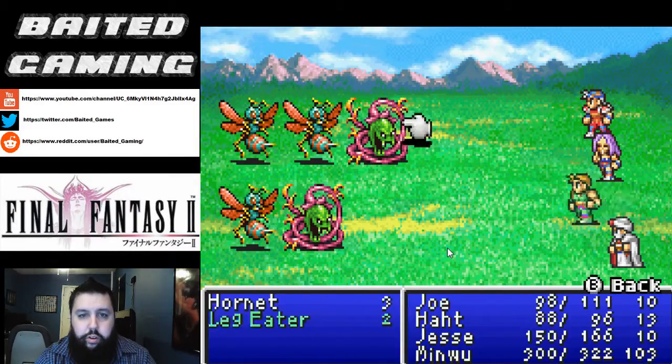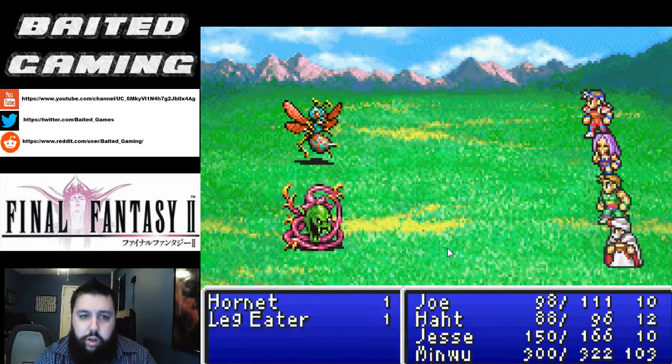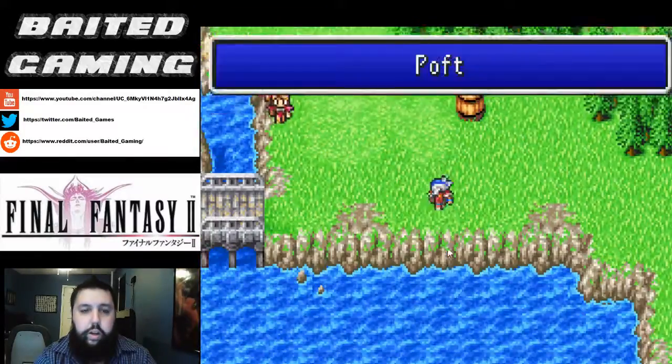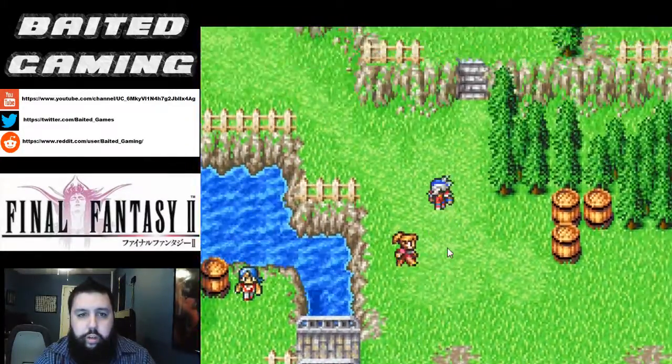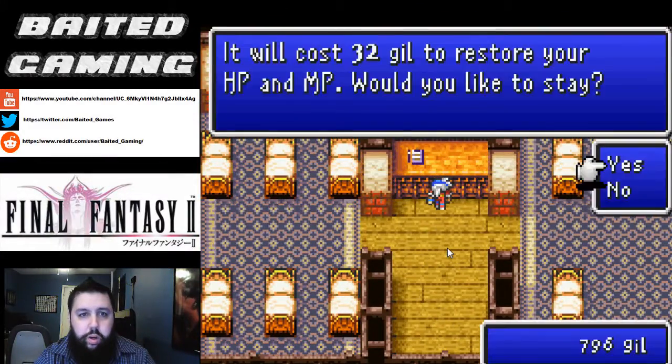Cast Protect — just to learn some more of that. We're going to stay at the inn real quick just to get Hat's MP back before we continue on.